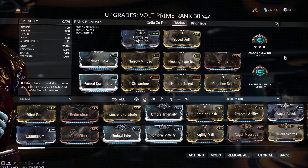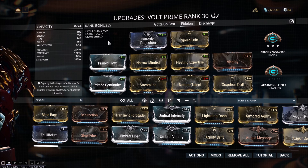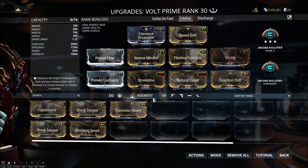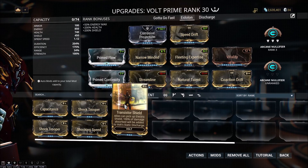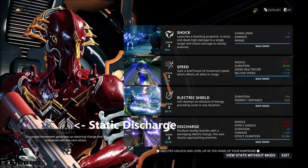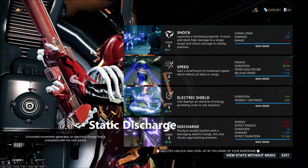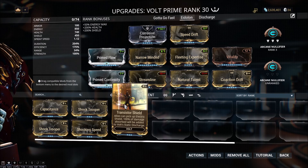The most important elements of this build are really the efficiency and the cast speed. Duration is nice — you just don't want it to be negative. You really don't need any range, because shields aren't affected by range, and they are the main ability we're going to be using during the hunt. If you want to, you could also run something like Transistor Shield to help charge Volt's Static Discharge buff, which is a Volt passive that gives some stacking electricity damage as he moves across the ground. It's definitely not a great DPS increase, but it will give you extra damage if you're using Volt to shoot the Eidolon.